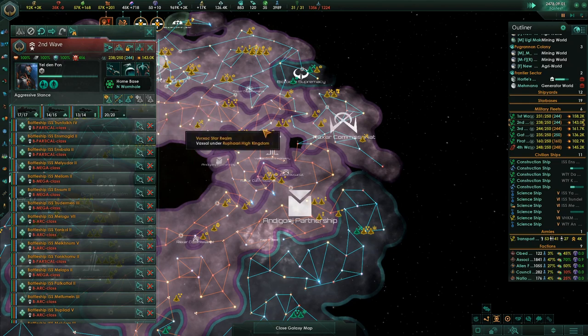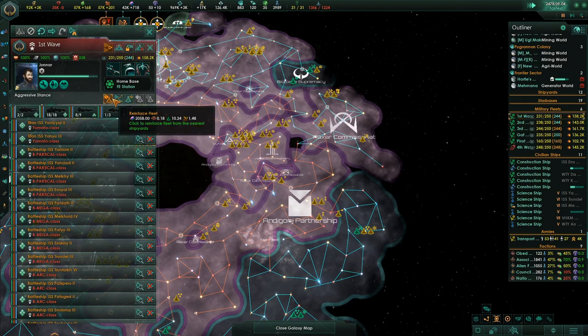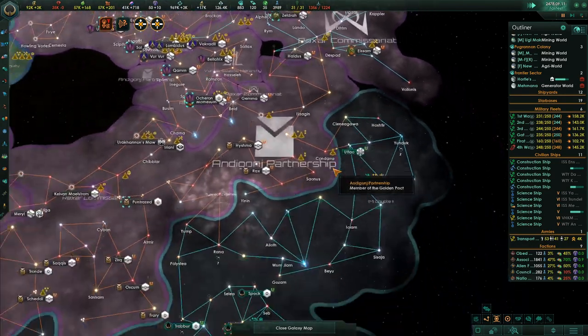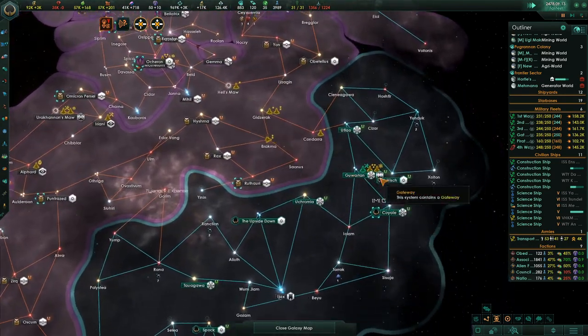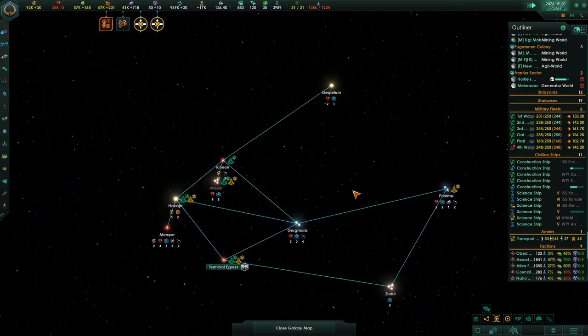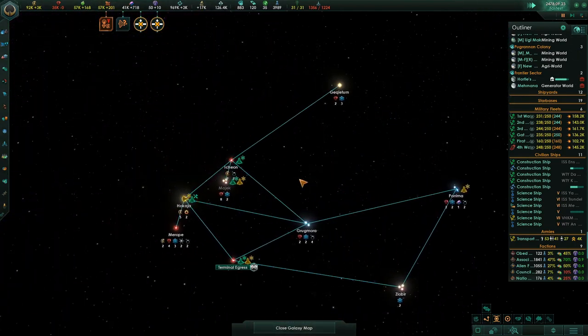Second wave — lost a few ships, but not many. My fleet seemed to hold up pretty well, so I'm pretty happy with that. We'll go up here to the L-Gate and we'll colonize all of this stuff around here. There are no planets here, but we could build some superstructures if we wanted to, which would be kind of cool.